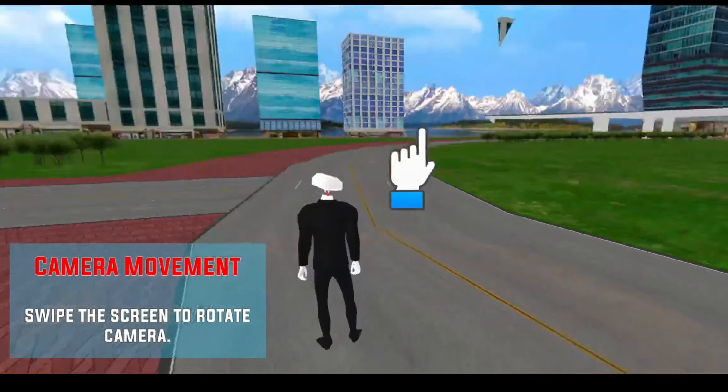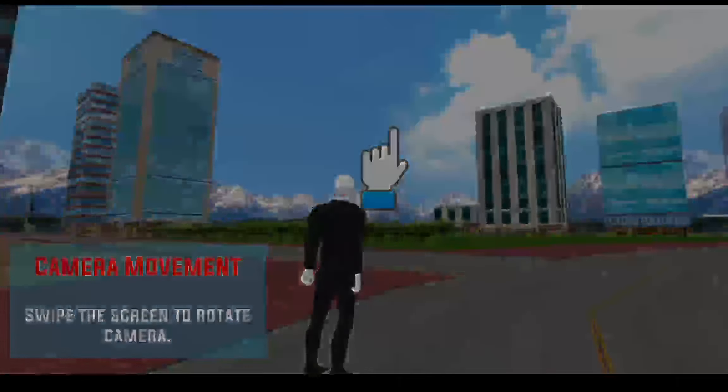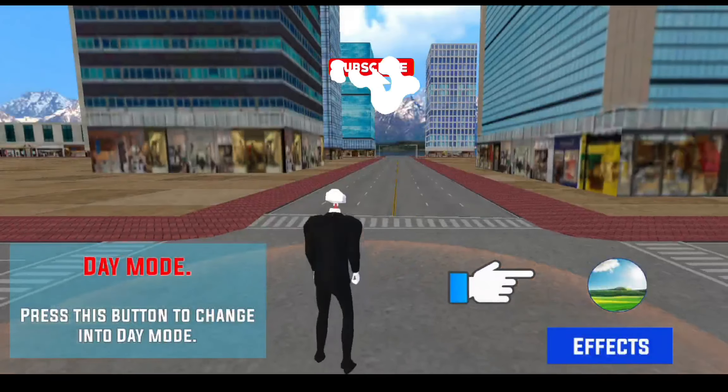Swipe the screen to rotate the camera. Press this button to change into day mode.